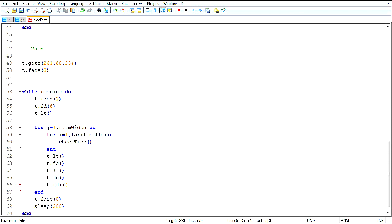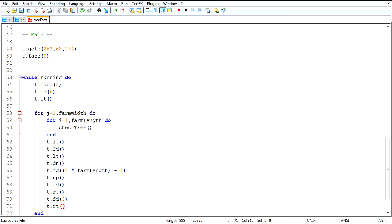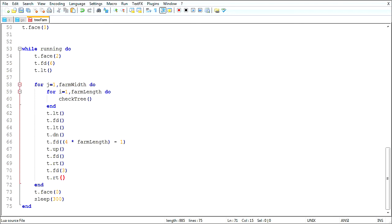For 4 times farm_length minus 1: t.up, t.forward, t.right turn, t.forward — 1, 2, 3 — alright turn. Alright, that mishmash should take care of most of the farming.